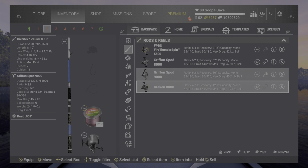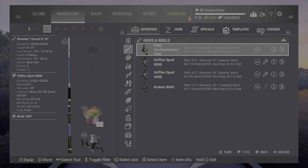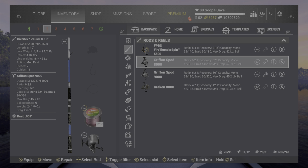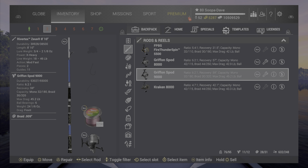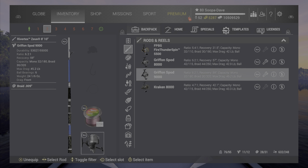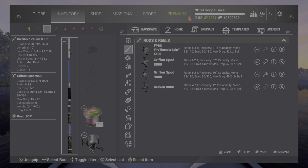The biggest thing with the Zeus 810 is you can change its recovery speed. All these reels, including the Ambusher 8500, sit between the Thunderspin and the Kraken on recovery speed. So you can go topwater really slow if you want, all the way down to the Thunderspin 5500, and as fast as the Spod 9000. This is the pole I've caught the most fish with in Fishing Planet in seven years — it's not even remotely close.